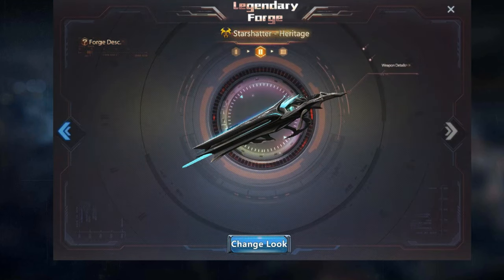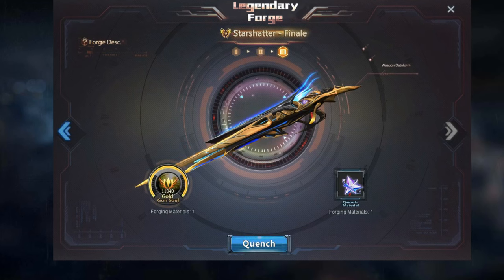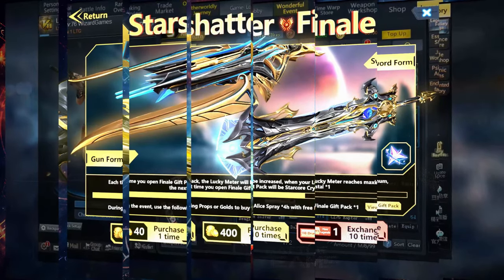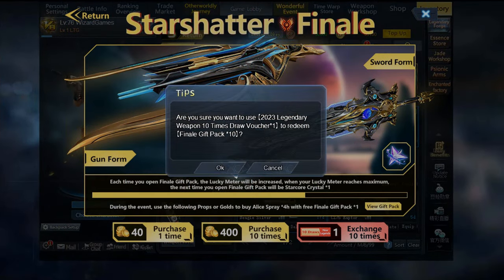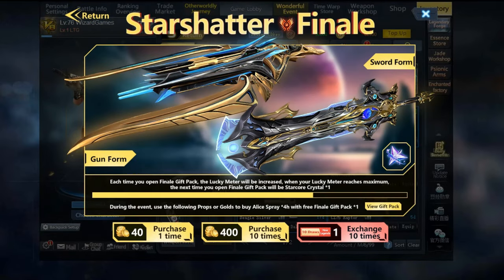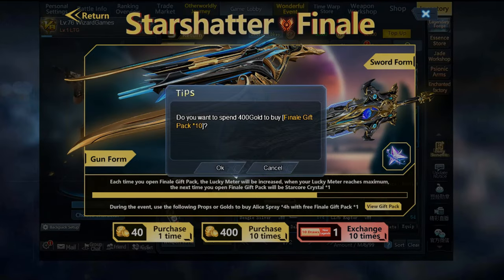And here is the Evolve — now Step 1 is done. Step 2: Evolving to the Legendary Form, Star Shatter Finale. To evolve your Star Shatter heritage into Star Shatter Finale, you need to obtain a Star Core Crystal.